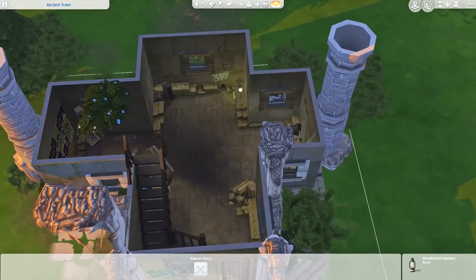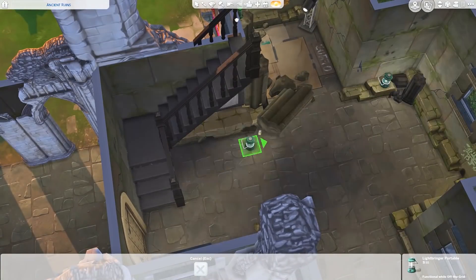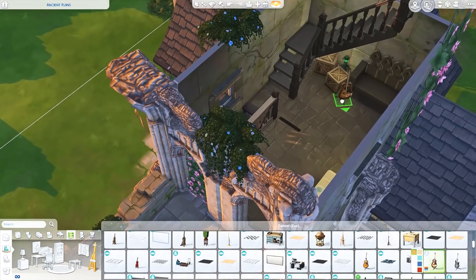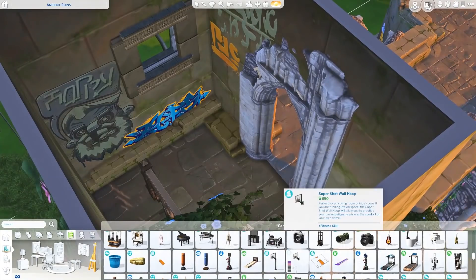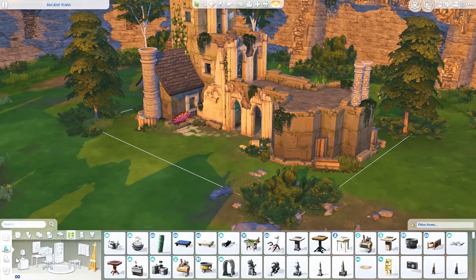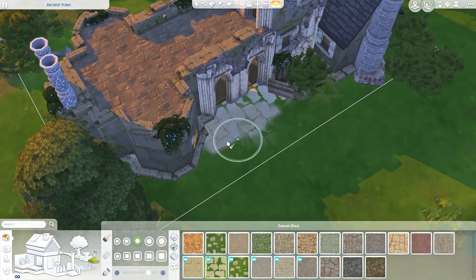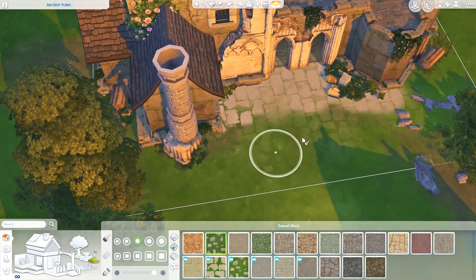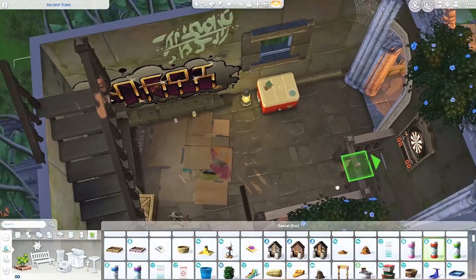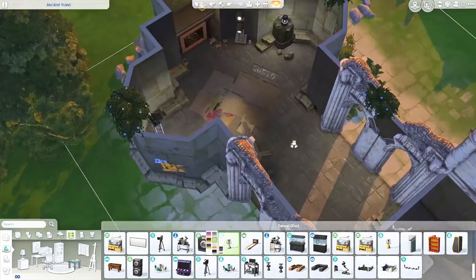I didn't think there would be any chandeliers — maybe candle holders could have made sense — but I felt like bringing along lanterns made more sense. I really wanted to add a basketball hoop and you'll see me try to place it a few different times, but I just couldn't find a great spot. I thought it would be funny if a sim brought along a basketball hoop, but that would probably be a lot of effort, so I decided not to place it. For the windows, I went with the open windows from Jungle Adventure because I didn't think glass made a lot of sense, and I used some different pieces from that pack to make them blend into the castle more.